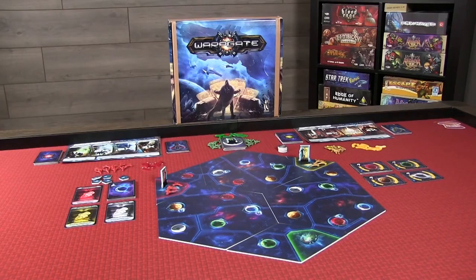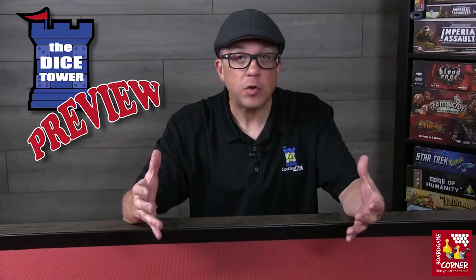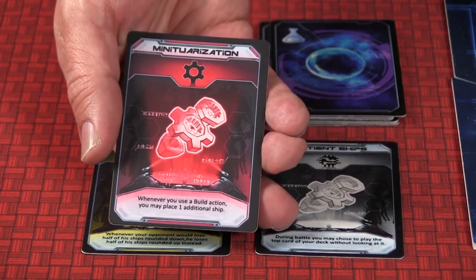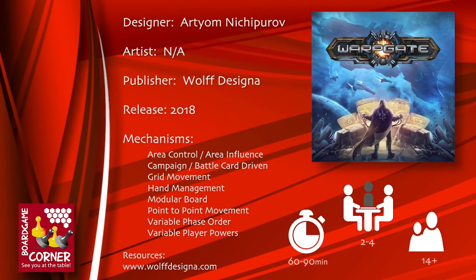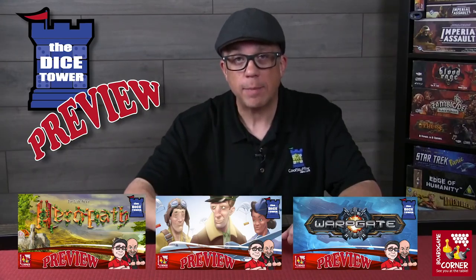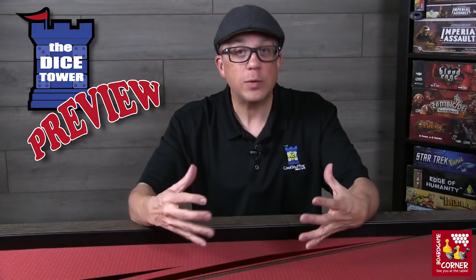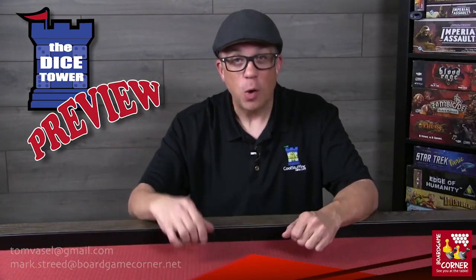Lastly, we have Warpgate. This one just recently hit Kickstarter. Warpgate is a fast-paced game of hand management and area control. Move your fleets of starships on a hex-based modular game board. Establish colonies and outposts. Engage your enemy in battles for the control of prized commodities. Research new technologies and grow your galactic empire. Warpgate is for 2-4 players, brought to you by WolfDesina. For more details on each of these games, please check out our full previews. If you are interested in having your games featured as a Dice Tower preview, please reach out to Tom or myself.